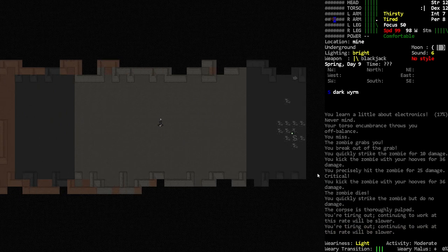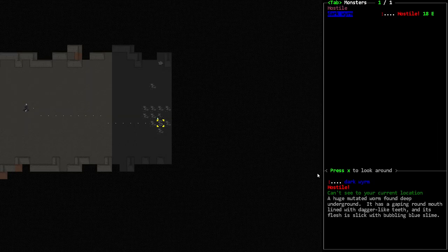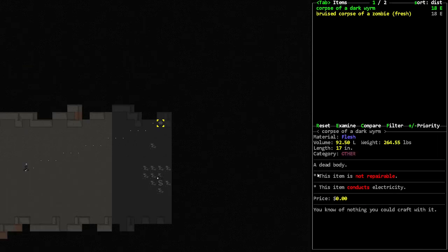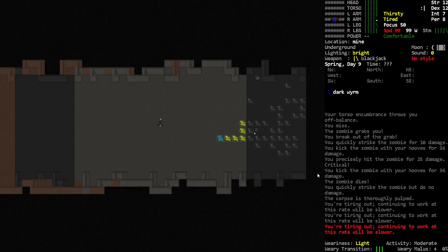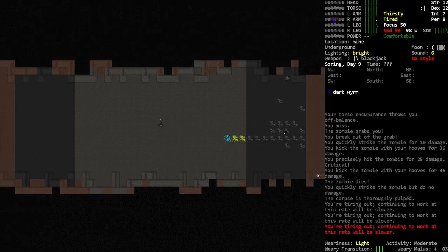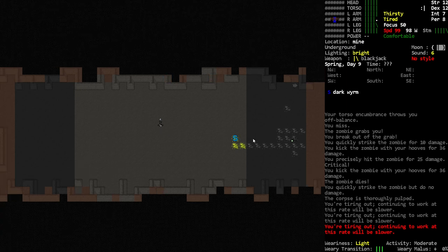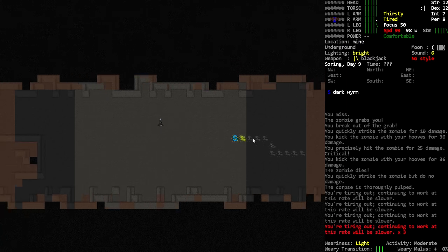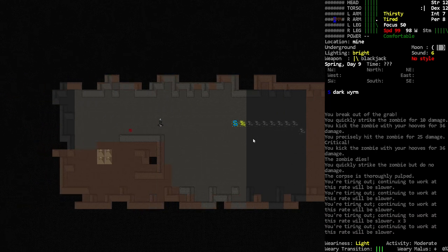What do we have here? Dark worm — dangerous enemy, I think. Don't they have like acid or something — a pool of acid? Yeah, I don't think I want to fight you. I'm just gonna walk away.